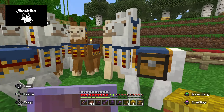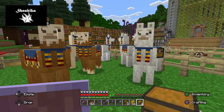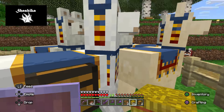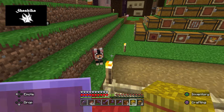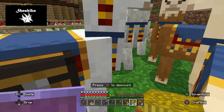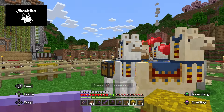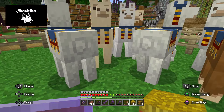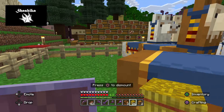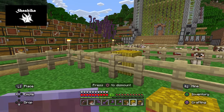Let's talk about breeding these guys. Once you get two of them, you can start breeding and getting more and more — that's how I've started farming them. The way you breed them is you need hay bales. You feed them one hay bale each, it'll put them into love mode, and then they'll start creating little baby llamas. Just like all other animals in the game, once they create a baby, they drop experience points.